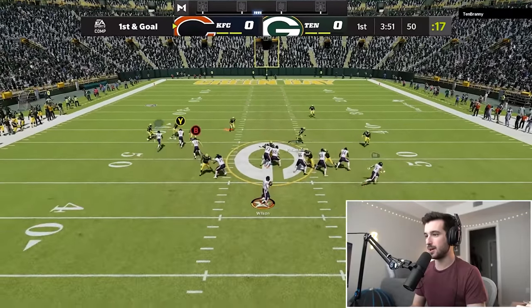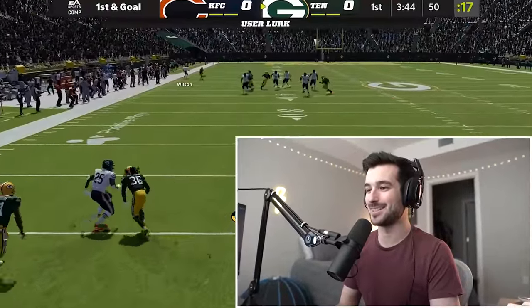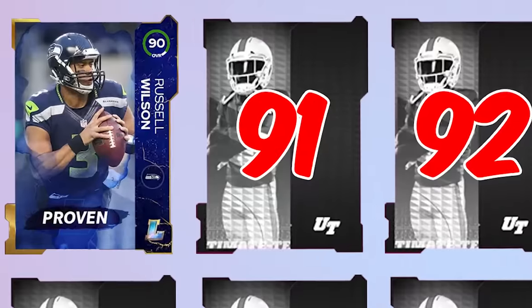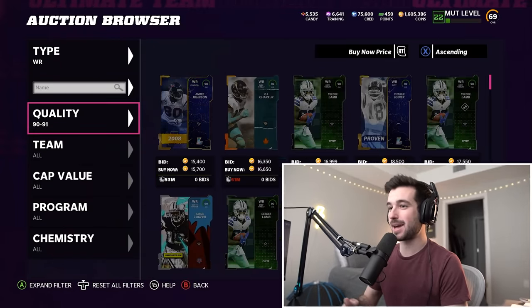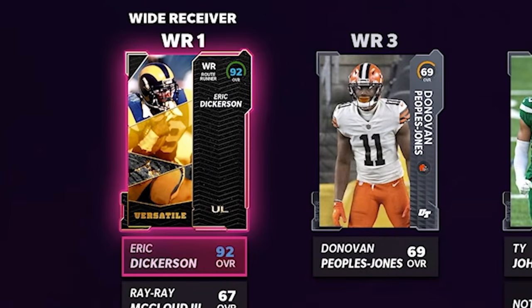I'm gonna go for the bomb on the first play, although I honestly don't expect it to work, but we're gonna try anyways. Our guys are just not fast enough. Now we went back and forth for several plays, but finally we got our scoring opportunity. We keep Russ, and we get a 91 overall upgrade. There's one position screaming out to me to upgrade, and that's obviously wide receiver. We're gonna get wide receiver Eric Dickerson because he's got 93 speed. He's also 6'3", and we know I hate short people. JJ Arkega Whiteside gets demoted, and wide receiver Eric Dickerson takes his place.